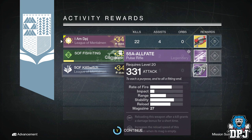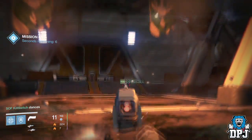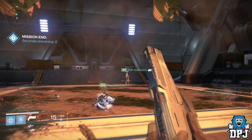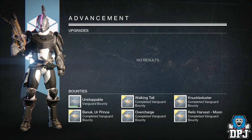Moving on to my Titan, I got the Ruined Wings exotic gauntlets offering 107 Strength. They weren't quite as good as the ones I've already got, so these got dismantled. But that is what I got from the nightfall for the past week.